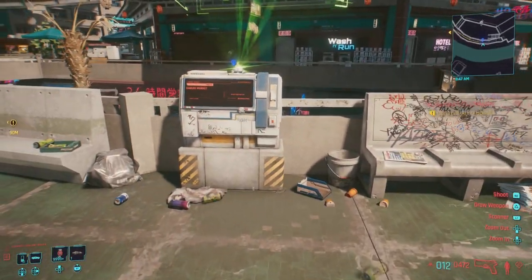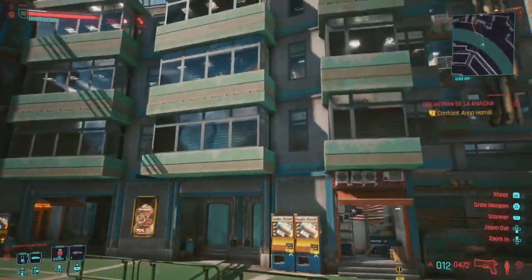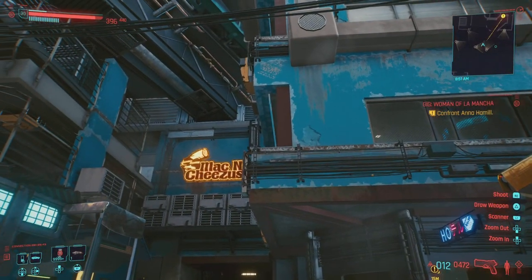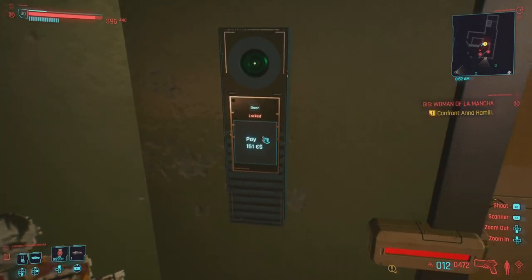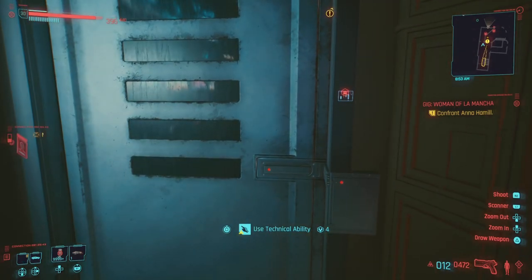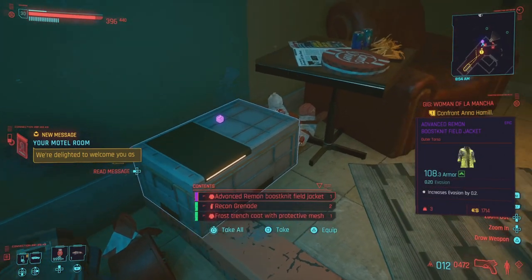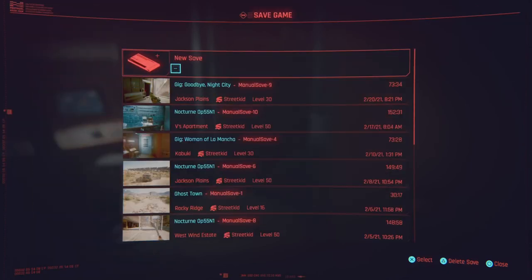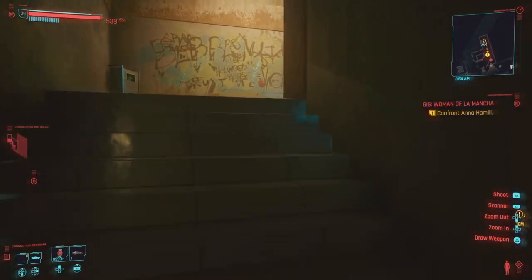Head straight from the Kabuki Market station — right here next to the mac and cheeses — into this little hotel. Inside there's a door; you do have to pay a small fee, just 151 Eddies to unlock a hotel room. Turn around and use Technical Ability level 4 to open it — inside will be a legendary. If it's epic, save and reload until it rolls legendary; it took me around 12 to 13 times.